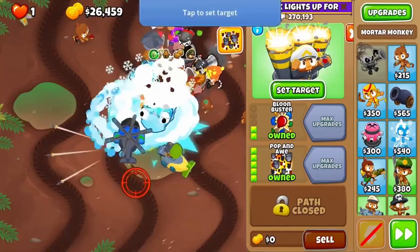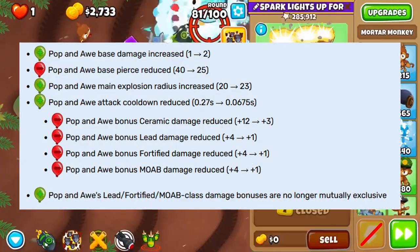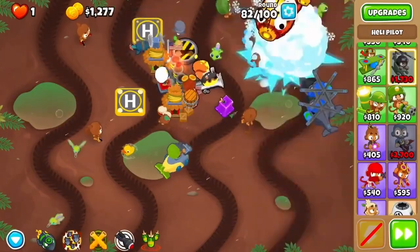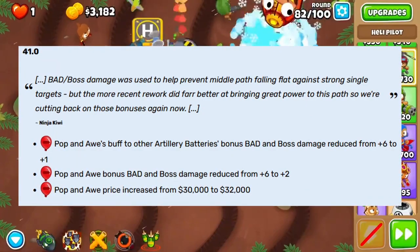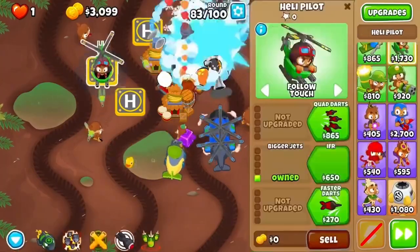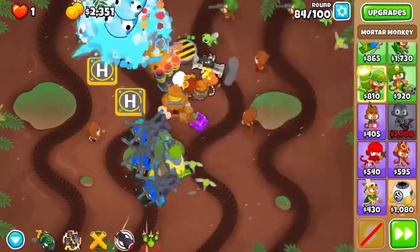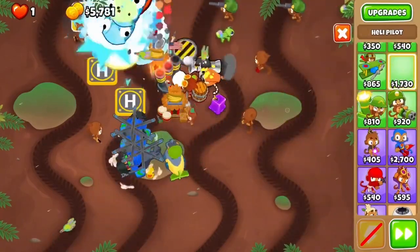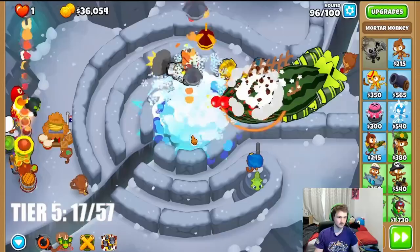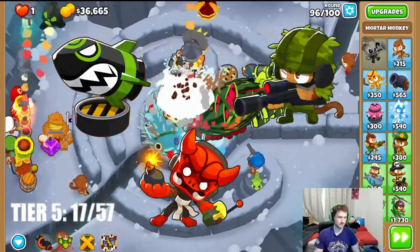First up, we've got a return of a classic: Popp'n'Or with Striker Jones. It's no surprise that after the massive buffs to Popp'n'Or's damage and attack speed that it received in patch 39, Popp'n'Or is going to be a massive powerhouse. Thankfully, they've scaled it back to something much more reasonable, with it no longer being able to fully solo a BAD by itself, instead having to rely on dedicated damage like a Moab Eliminator. Don't let that fool you though, because Popp'n'Or is still wildly powerful, thanks to its consistent damage output and its insane ability. Popp'n'Or is great with towers that can easily pop MOABs but struggle with cleanup, so pair it with a mid-path bomb shooter, main MOAB, or something like a sticky bomb.